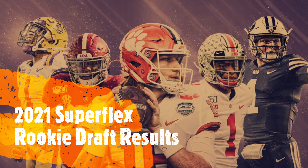Pick 2.09 — Kadarius Toney. He's been getting hype with the Giants and was a first-round pick, which gives him draft capital. I'm not sure how he'll translate to the NFL, but first-round picks at receiver tend to get on the field. This went to the same team that got Zach Wilson — I think this team did a good job building depth overall.